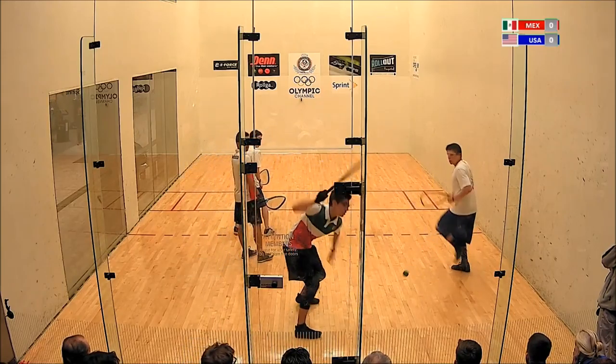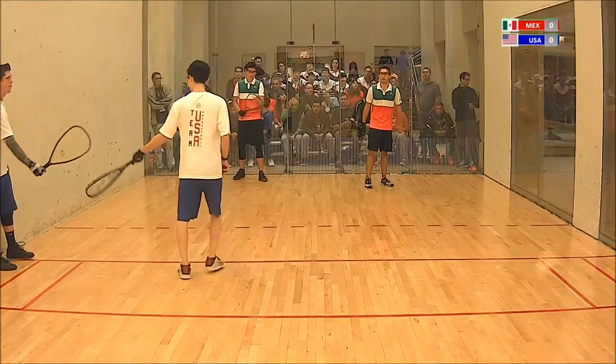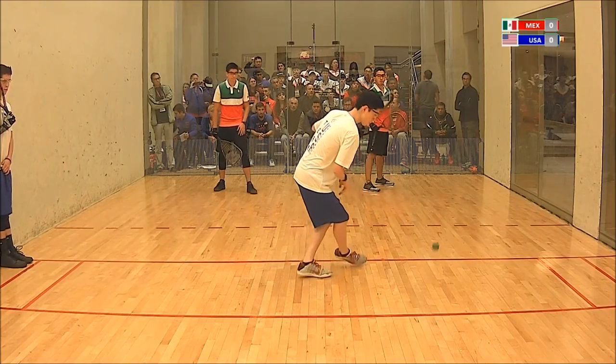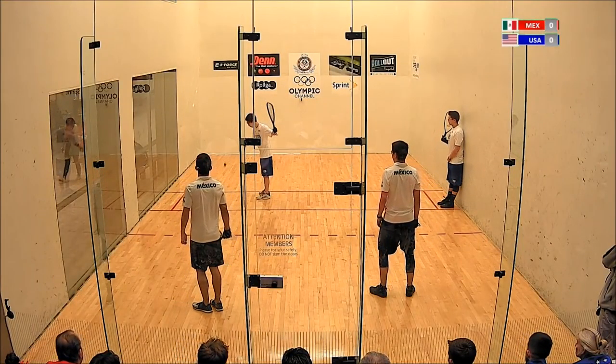Portillo served on the right side, Franco left side. Lee just killed the ball to earn an opportunity to serve first game. Good start for the Americans — that's what they wanted. You notice Lee is a left-hander, which can be a big advantage in doubles, allowing both players to hit on their forehand.